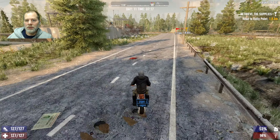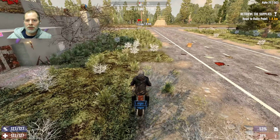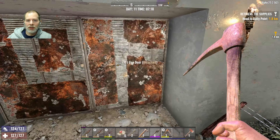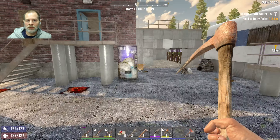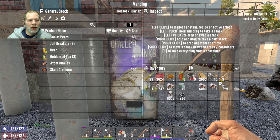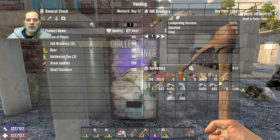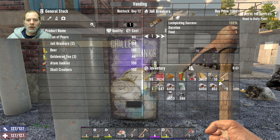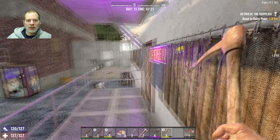Day 15 is when the loot respawns — it's a 15-day cycle. They have Atom Junkies which is the explosion perk, and Jailbreakers which is lockpicking — you can use that to get in immediately. That's interesting.